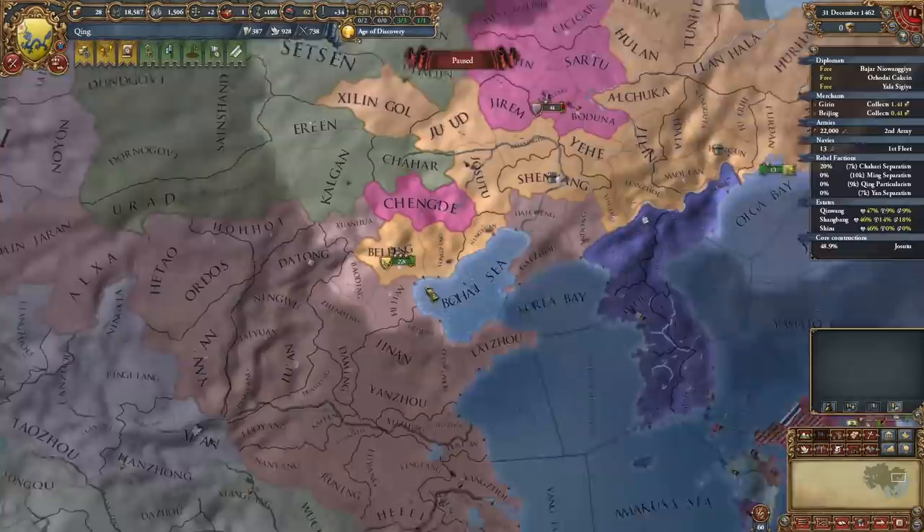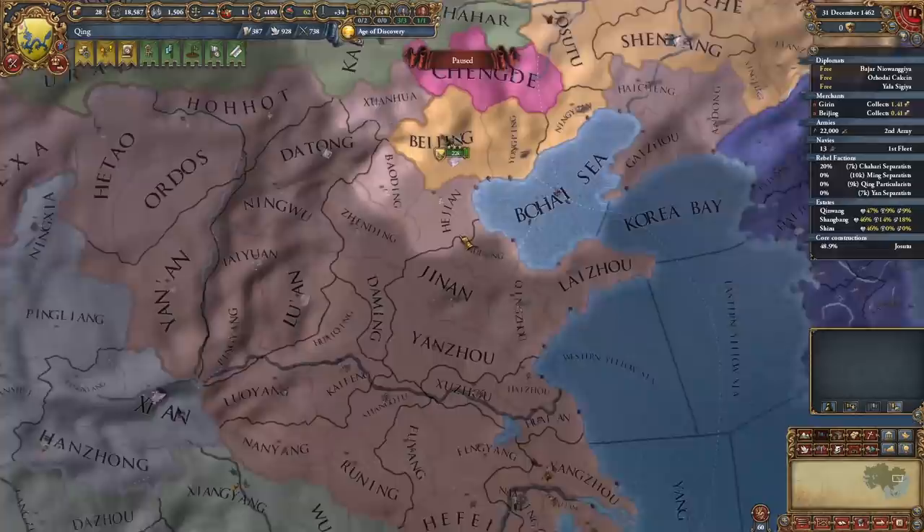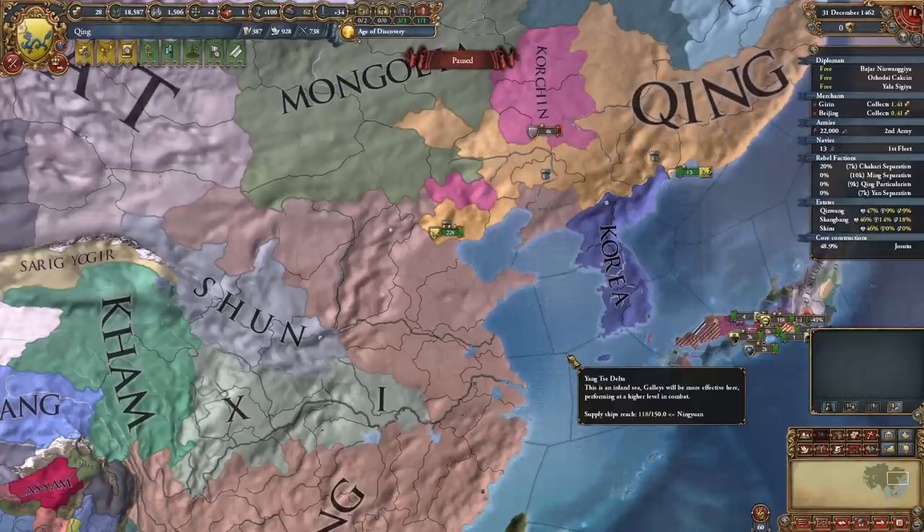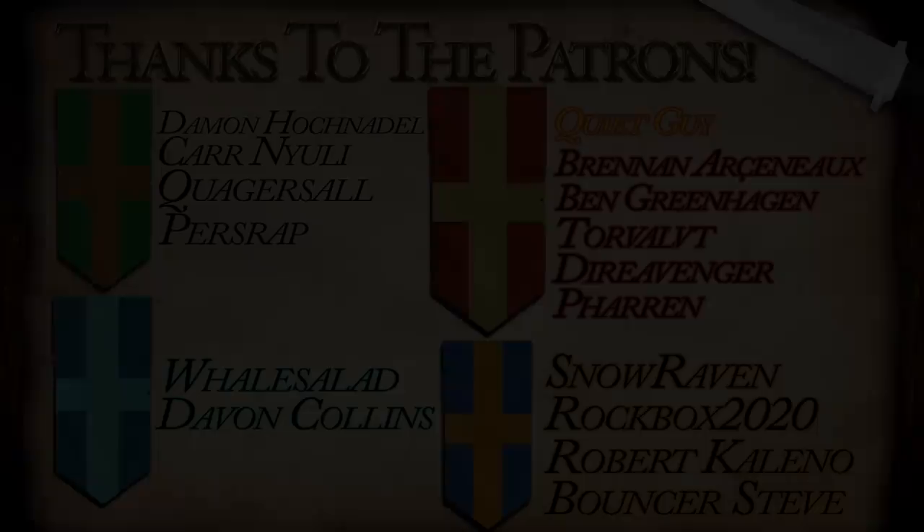Your best bet, once you secure this area and Ming's down to around 80,000 men, is to really just walk over and siege down Nanjing. Honestly, it'll just take them a while to siege down Beijing, and hopefully your spy network is big enough at that point where you can just out-siege them. Let me know what nation you want to see in the speed form next. Thank you very much for watching — don't forget to leave a like if you enjoyed it, leave a dislike if you disliked it. This is Corbett signing off, and as always, have a fantastic day.